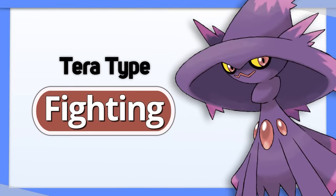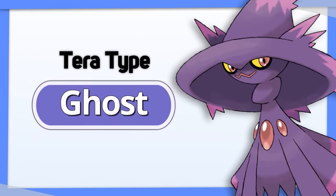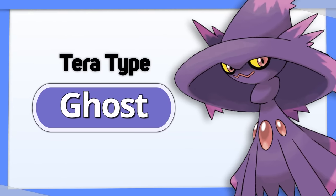Mismagius — Tera Fighting. Great synergy with Ghost offensively, and it resists Dark defensively. Tera Ghost is also okay for more damage output.